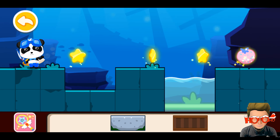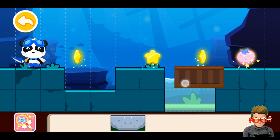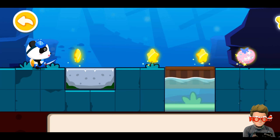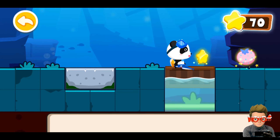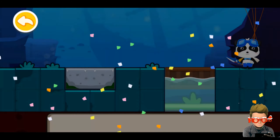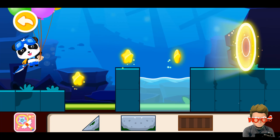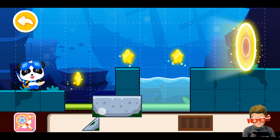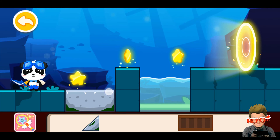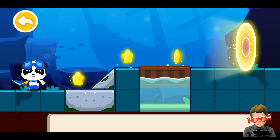That's the rainbow fruit, I have to find a way to pass. The floating wood here and the triangular one over here, and the floating one here. Let's go.